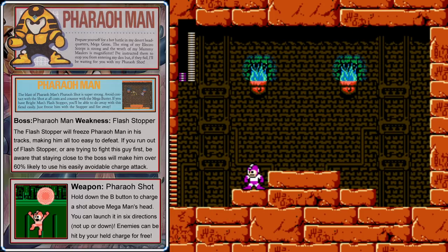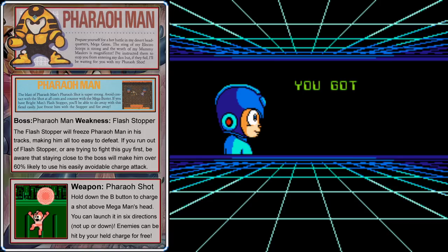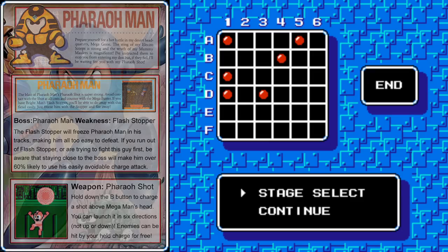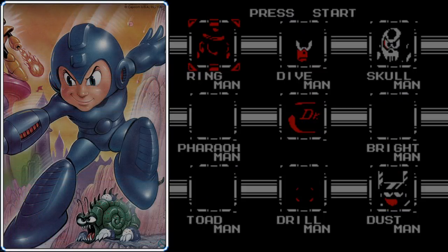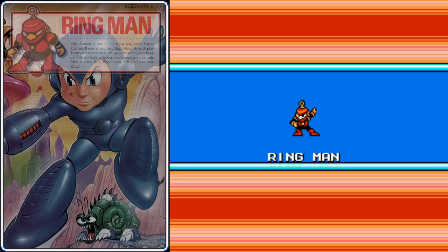The weapon we get from Pharaoh Man — the Pharaoh Shot — is another great weapon. This one can be charged up, and when you charge it, it'll make a large floating ball above Mega Man's head, and then you can launch that ball in six different directions. You can't shoot it up or down, but if you actually hit enemies with the ball while it's floating above Mega Man's head, that will damage them and it won't deplete the weapon energy for the Pharaoh Shot, allowing you to get a lot of juice out of it for free.